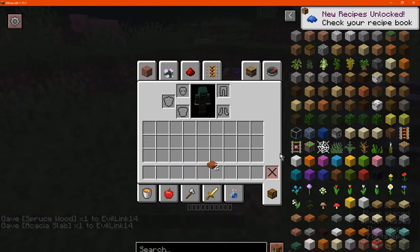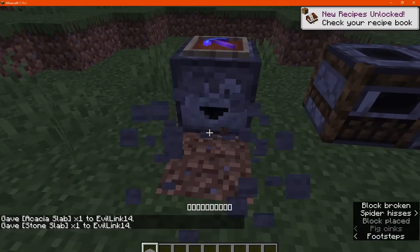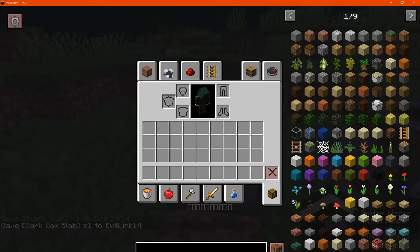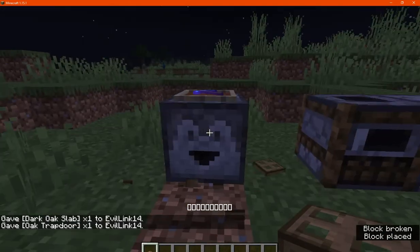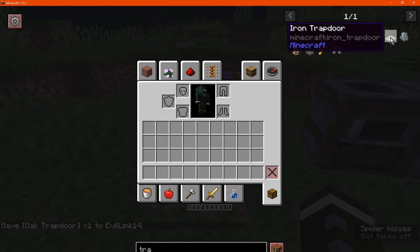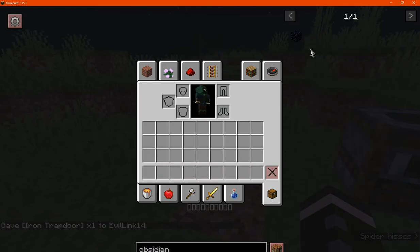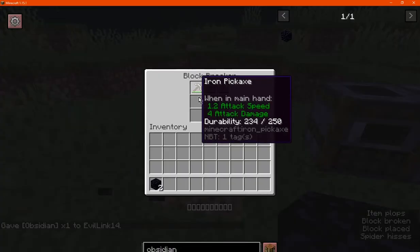Wooden slabs have worked, but stone slabs don't. Trapdoors work — top and bottom — even the iron one. Obsidian does work surprisingly, even with an iron pickaxe in the breaker, though it will take durability from it.